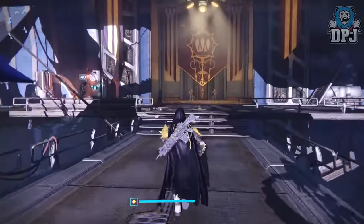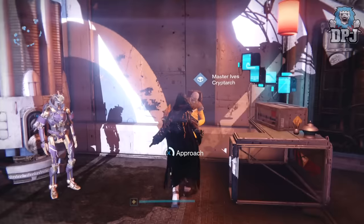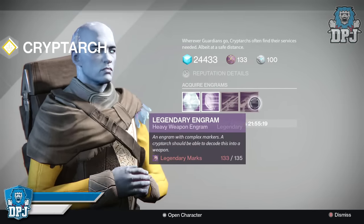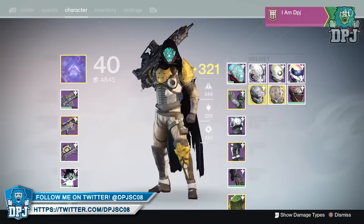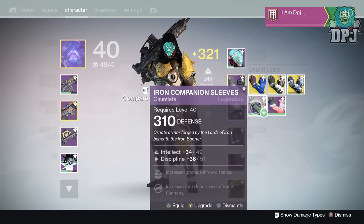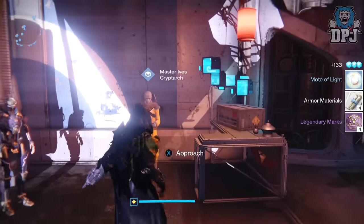Let's see how many additional marks I've got now. I should have enough to buy the weapon engram - I think it's 130. Let's have a look. Oh it's 135 - I need two more marks. I must have something to dismantle that I don't need. I don't need that Iron Banner gear anymore since Iron Banner is going to drop at a higher light score.